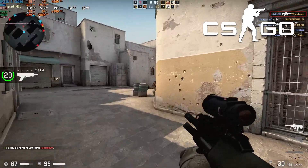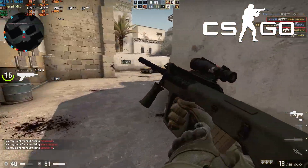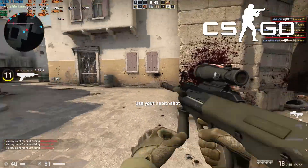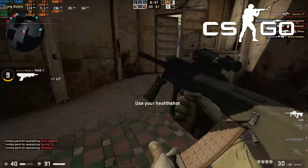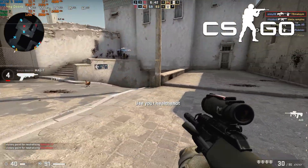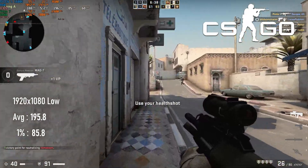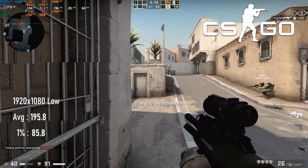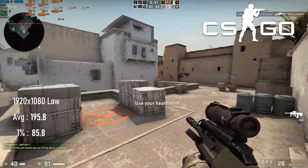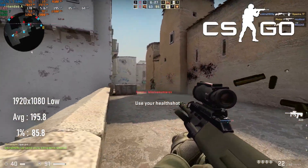CS:GO is a decade old and at this point is probably single-handedly driving the 360Hz display market. Some of the settings took me distressingly close to the 100fps mark, so to be safe I stuck to 1080 low across the board and gained an average fps of almost 200. It was generally a smooth ride the whole way — I'd attribute the low 1% scores to scene transitions when I died, which, as I'm not a regular CS:GO player, was pretty often.